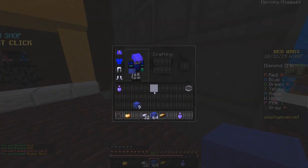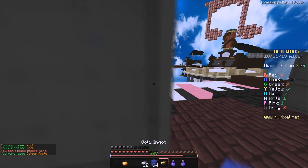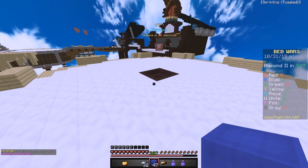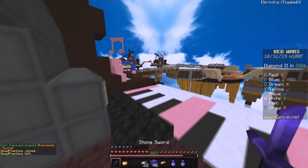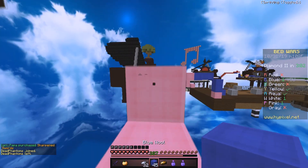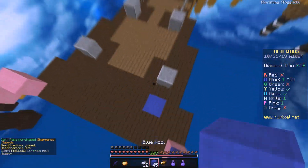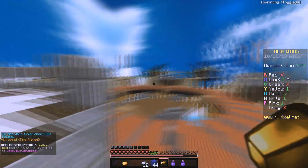I'm gonna get two invisibility potions because so many people are alive — it'll be really useful getting from point A to point B without being seen. I'm happy I was able to copy my crosshair from Badlion because I really like it. I know it's just a black square, but I like it. Looks like Aqua and Yellow — actually Yellow's bed just got broken.